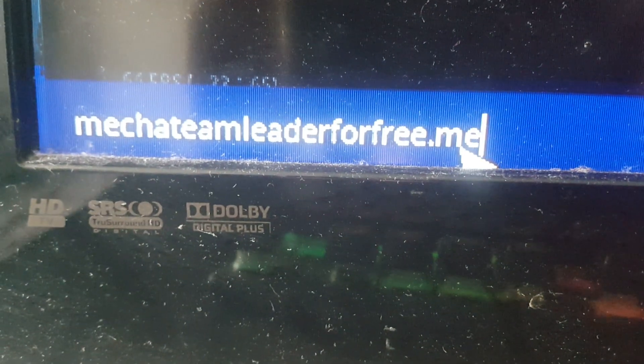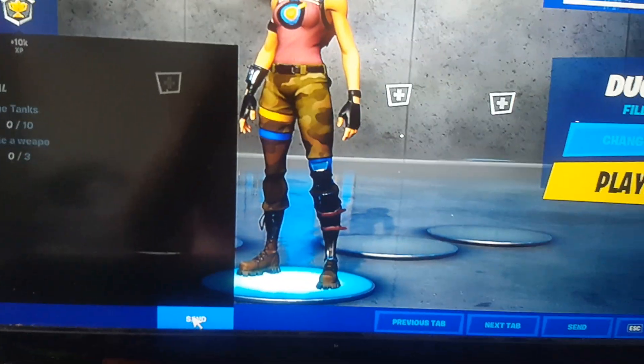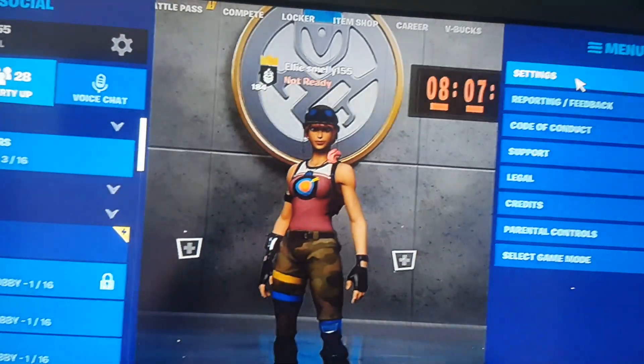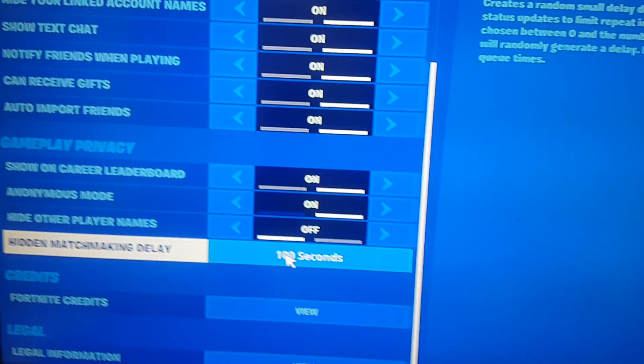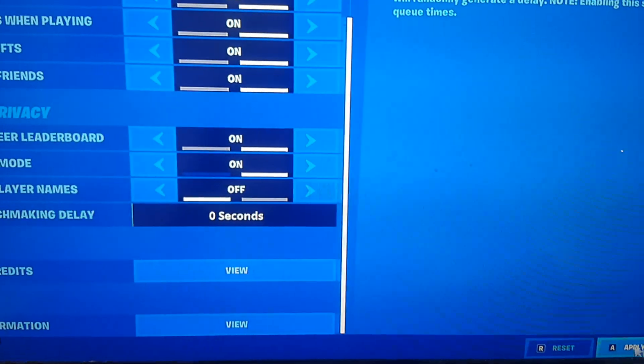Once you've done this, come back and type something in the bottom left of your screen. This is what you want to type in — it should come up quickly: 'mechateamleaderfor free.me'. Once that is done, send that and go back to Settings and the player icon, then go down to hidden matchmaking delay, set it down to zero seconds, and press Apply.